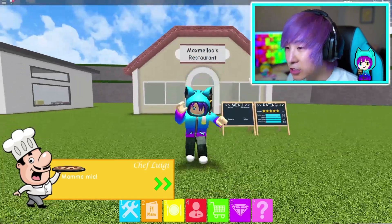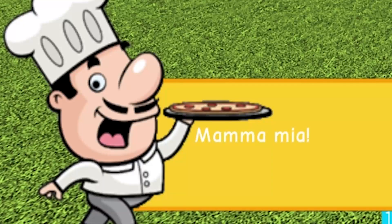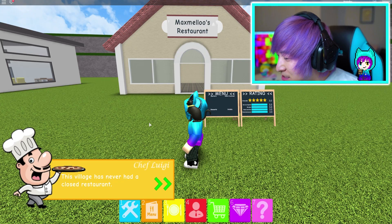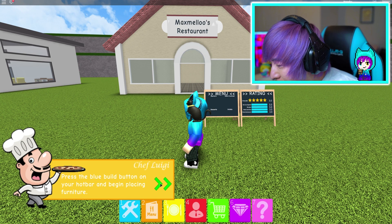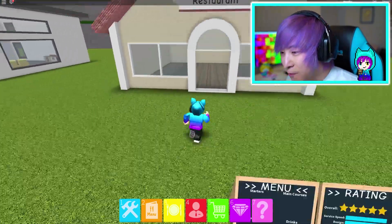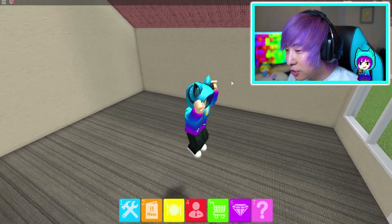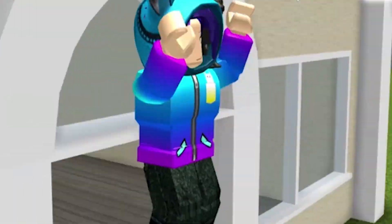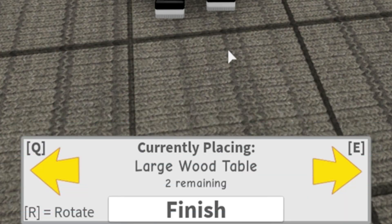Oh my gosh guys, I have my very own restaurant! This is awesome, I'm so excited! Chef Luigi goes: 'Mamma Mia, your restaurant is empty! The village has never had a closed restaurant. We must start the work here immediately - press the blue build button on your hot bar and begin placing furniture.' Okay, let's try and fill up our restaurant with some furniture. This restaurant is so cute, it's cozy.